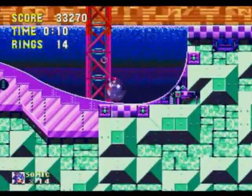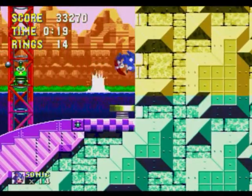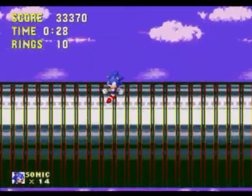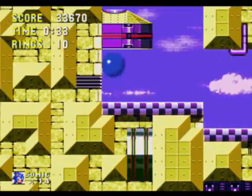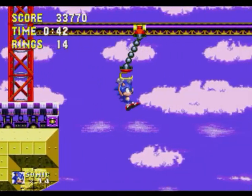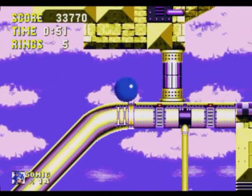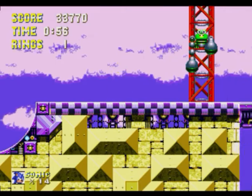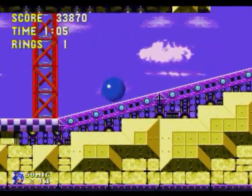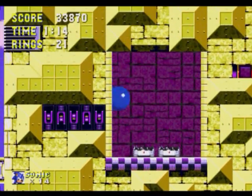Act 2 has a weird chemical plant here with water — all the tubes and stuff. Later on you actually go in the tubes like you do in Chemical Plant. There's water in literally every zone in this game except for Marble Garden, in Sonic 3 at least — Angel Island, Hydro City which is the water zone, Carnival Night Act 2, Ice Cap Act 2, and Launch Base Act 2 all have water. Were they really proud of the water? That kind of shoots the comment I made about Hydro City in the foot, but the water is rarely intrusive in other zones.